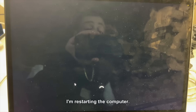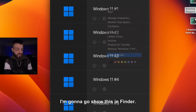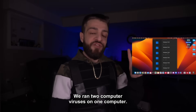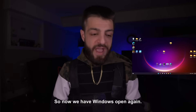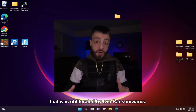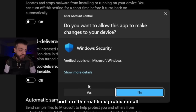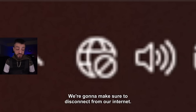We ran two computer viruses on one computer, but now we're going to open up another instance of Windows 11 to download another computer virus. Windows is open again — it looks like nothing even happened because we destroyed that virtual machine that was obliterated by two ransomwares. Going into virus and threat protection settings, turning real-time protection off, and disconnecting from our internet.